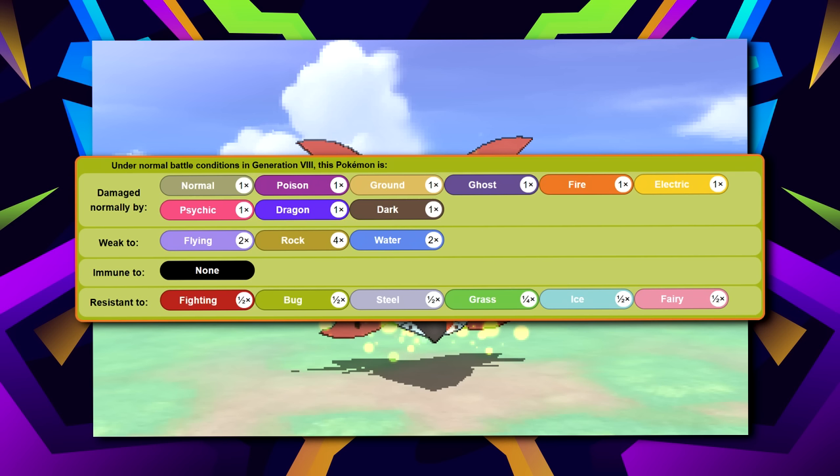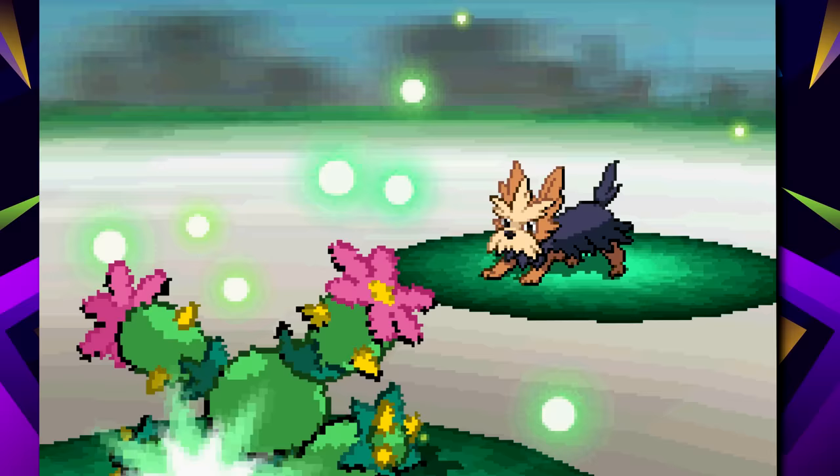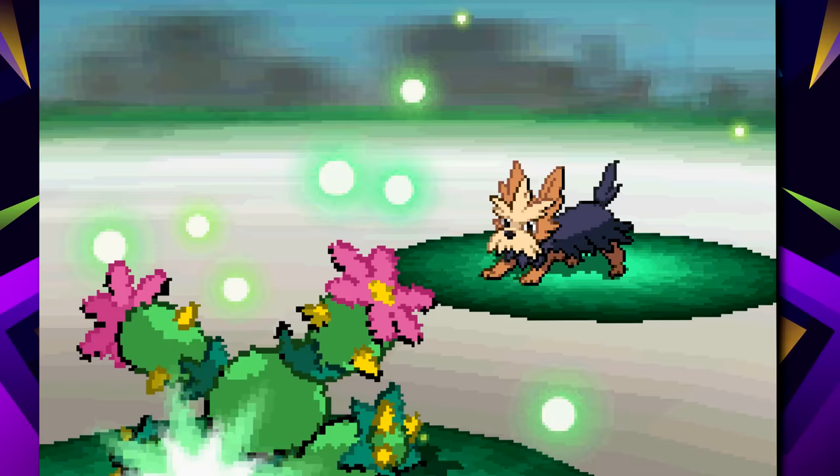Volcarona has the Fire and Bug type, which does give a few key weaknesses — like Water, Flying, and especially Rock. However, while not every one of these will be relevant in the later story, a lot of modern games have some sort of Rock types on their teams, such as Diantha having the fossils from Kalos, and Olivia's entire team in the Gen 7 games. Despite this, Volcarona can learn Giga Drain to combat its weaknesses, due to how slow most Rock types are.